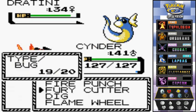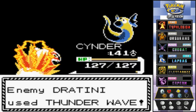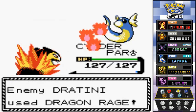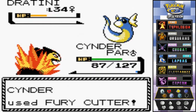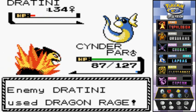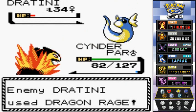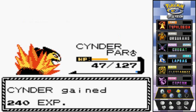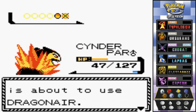Fury Cutter didn't do great at first, but every successive use gets stronger. There's Dragon Rage — automatic 40 HP damage, be careful. Fury Cutter again — much stronger now, and it nearly beats the Dratini. Let's go — Fury Cutter for the win! Bye bye Dratini. Kithunder is still growing levels.